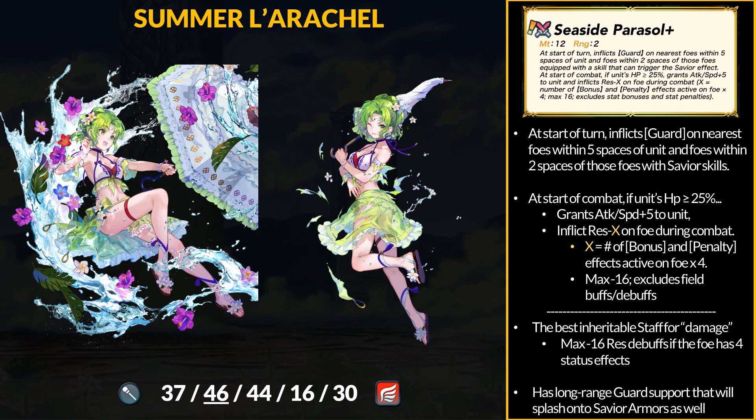The best combative inheritable staff effect you could have gotten before this was plus 6 to all stats. Seaside Parasol is only the second staff to give bonus attack and speed, and then you can inflict a massive minus 16 res debuff. That extra damage will require either a lot of penalty inflictions, or you need the enemy to give themselves bonus statuses — those may end up offsetting the debuff, but for a healer, we'll take those chances. Seaside Parasol Plus is amazing, but it definitely gives me bait vibes that an arcane staff will just make it look silly.